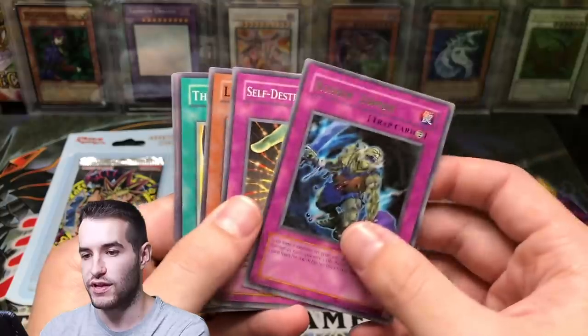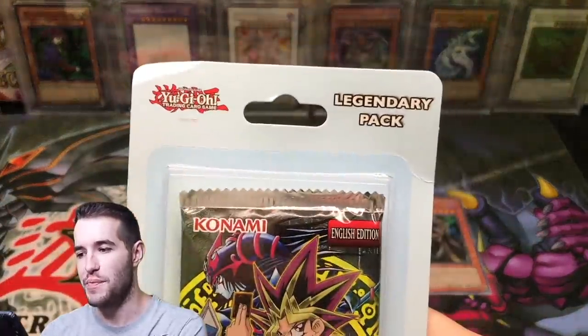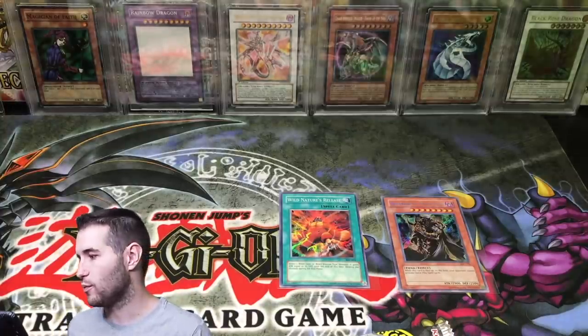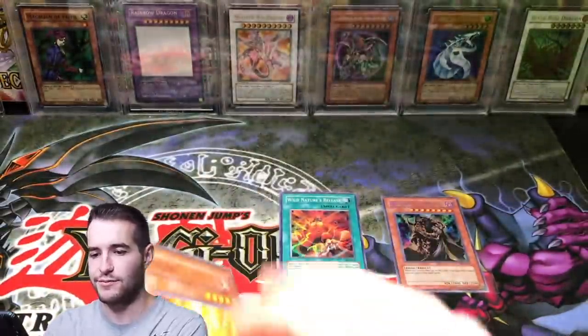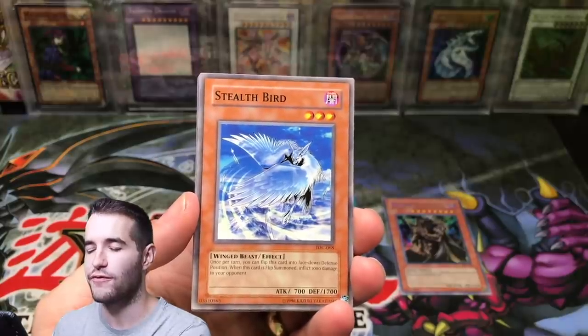It comes down to this — the last pack, guys. Let's do this. Last pack, it's a legendary pack. We're going to need some legendary luck to pull something awesome. So far we pulled a Super and a Secret — maybe we can pull an Ultra to round it out and have all the rarities from the set. Last pack of Invasion of Chaos. Inferno, The Thing in the Crater, Stealth Bird. Hit the like button for luck, guys — here we go.